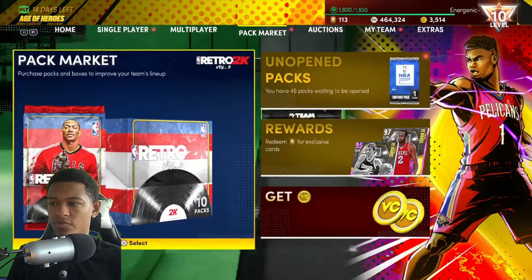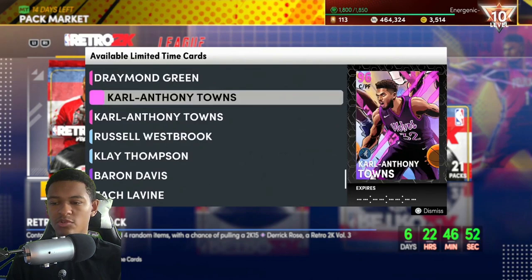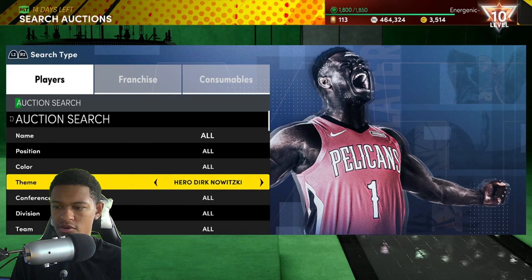First off, we're going to start with some budget filters for you guys who are on low MT. So in the packs we've got guys like Clay Thompson and Russell Westbrook — these guys are Diamonds. We also have the Amethyst. Because it's Retro Volume 3, the retro cards do not come within one set, so you have to snipe them individually. What this means is you cannot snipe Clay Thompson and Russell Westbrook on the same filter unless it's the Diamond filter, because there is no theme on the auction house for Retro Volume cards — they go by individual cards.